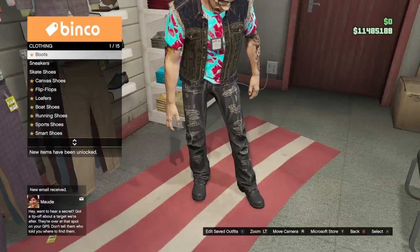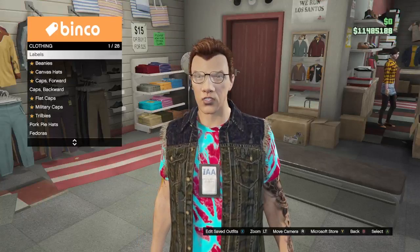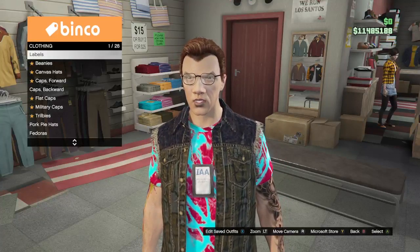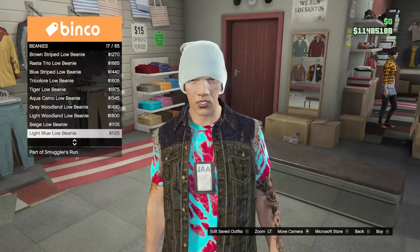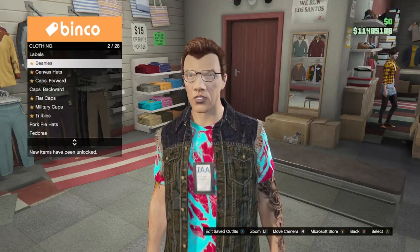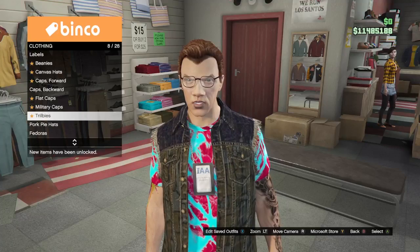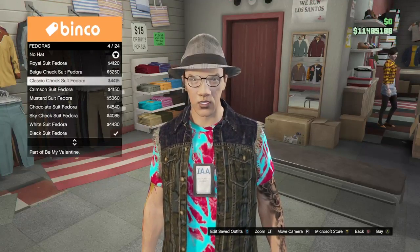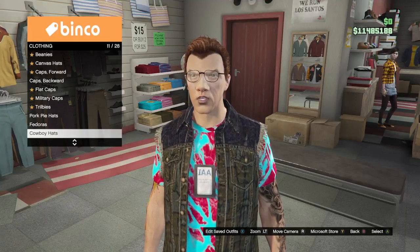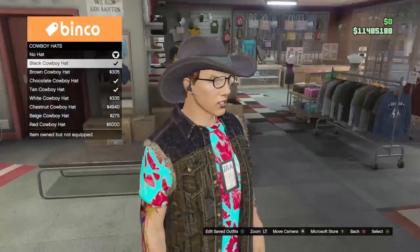I'm going to put on my boots — you can choose any type of shoes. You can even get a hat with this outfit, so I'm coming over to hats and choosing a type. Any type of hat will work, and as you see I'm still keeping the IAA badge. Once I'm done making my outfit, I'll go back to the counter and save it.